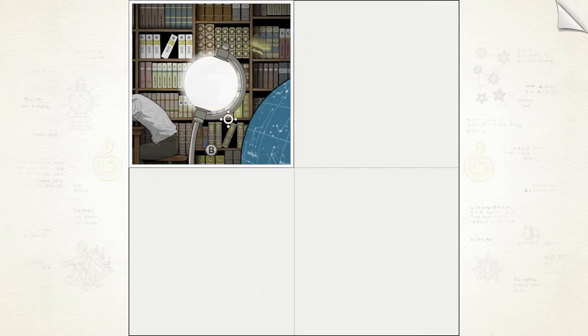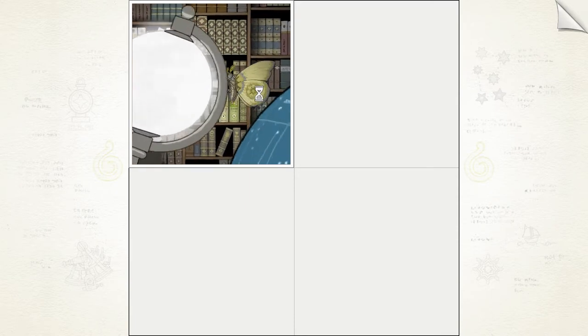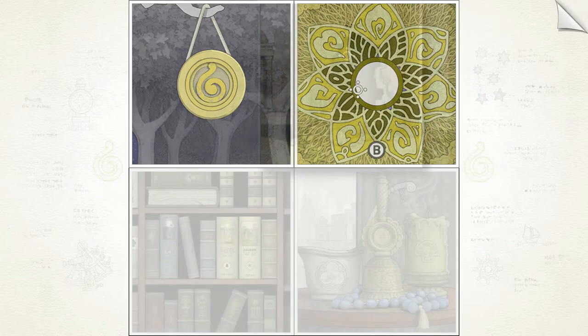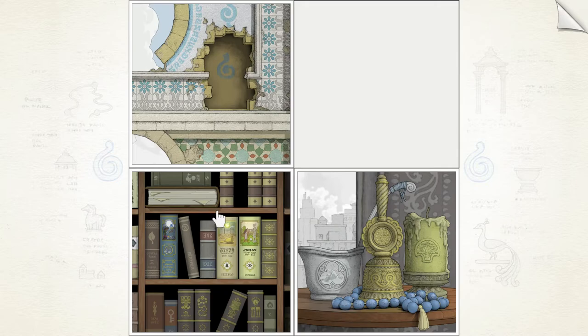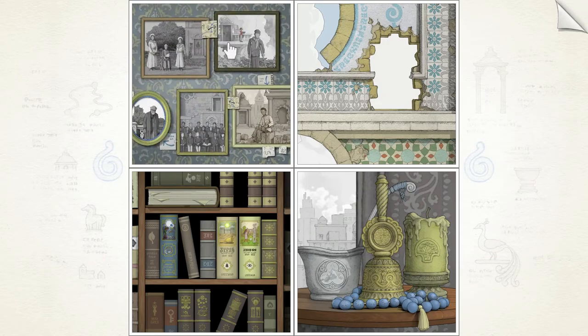Gorogoa contains a total of 11 achievements, the majority of which are unmissable. Of the few that can be missed, two can be obtained with the use of chapter select, but you'll need to know how to get past puzzles as efficiently and as quickly as possible to unlock the others. One requires players to finish the game in less than 30 minutes, and the other calls for completion in no more than 500 moves. Since the game isn't very long, I highly recommend experiencing your first playthrough without a guide.